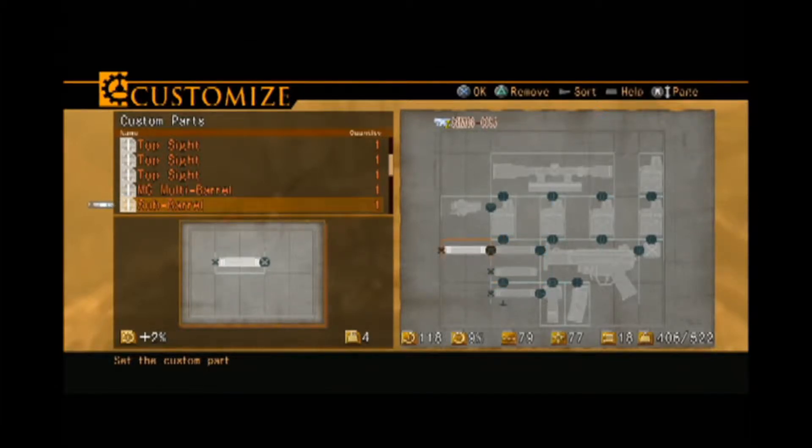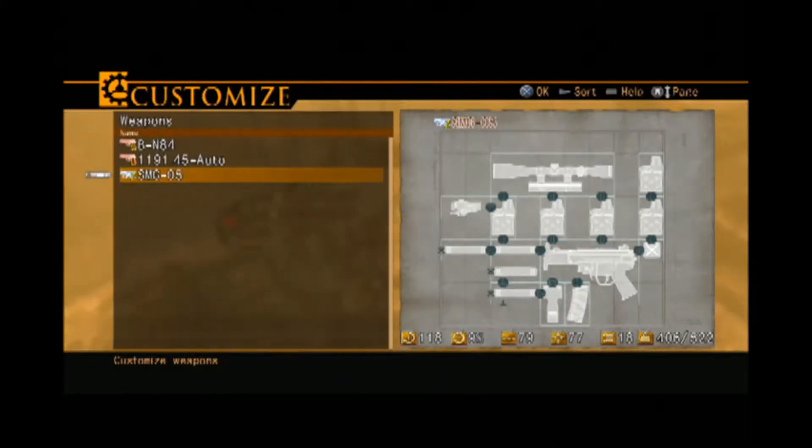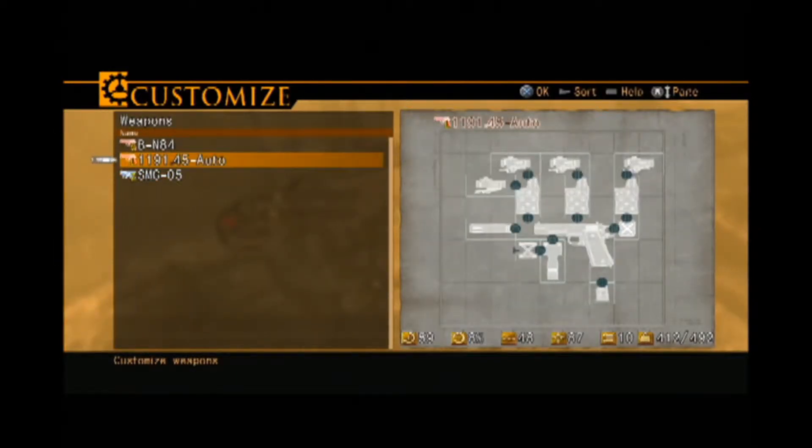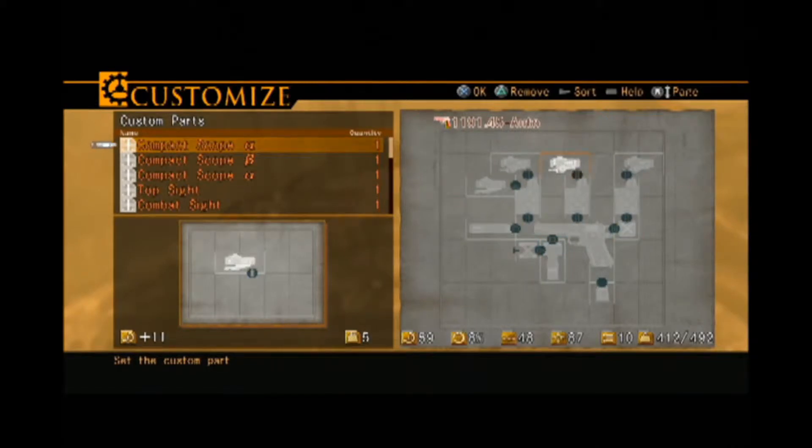And I added a sub barrel on there, and if I had more money I could throw some more barrels on those other slots. And the prototype mount that lets me put the sights on the back, the expander grip that lets me put an extra barrel on the bottom there. And the clip is the same. And then the compact sights on the top there.